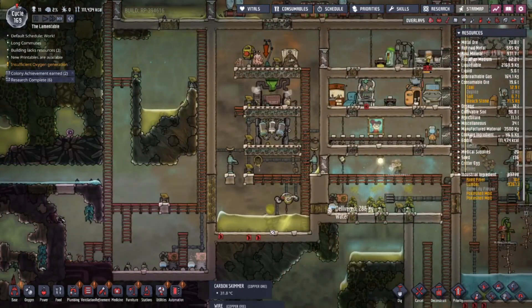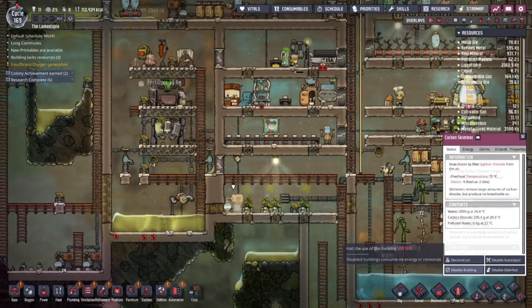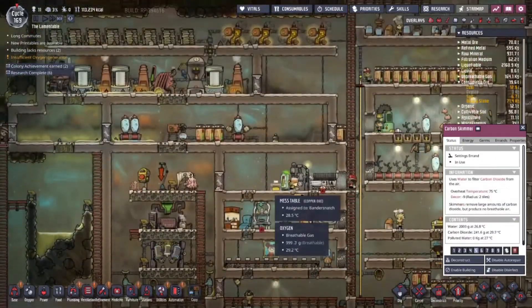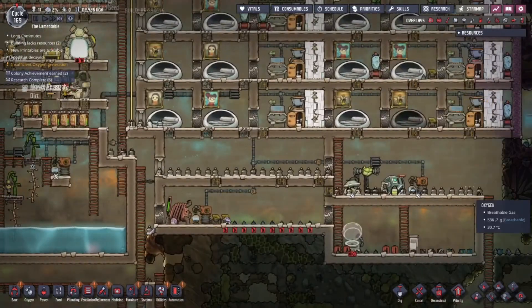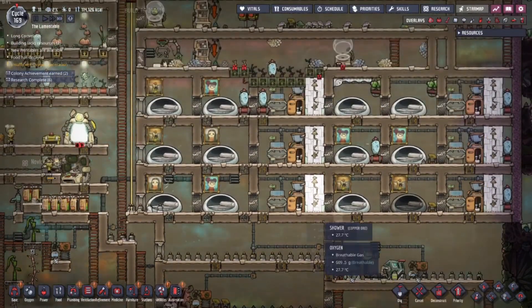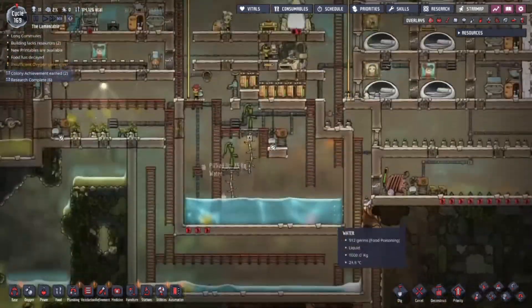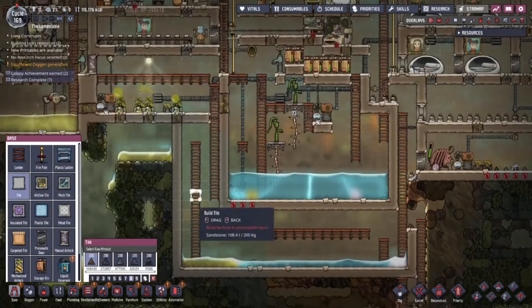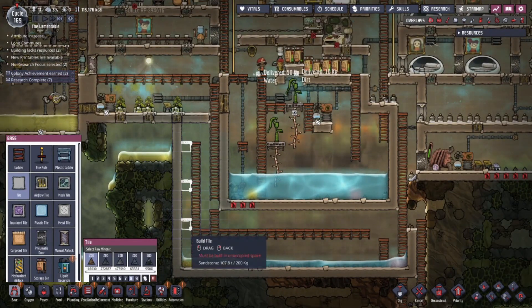I'm gonna turn off some of these carbon skimmers too — yeah, like, he's not really doing anything right now. Hey, everyone got a skill point! Hell yeah. Hell yeah, hell yeah. Hey, Ryan.